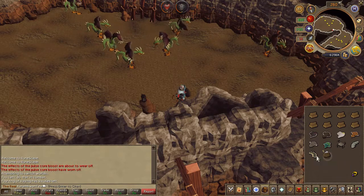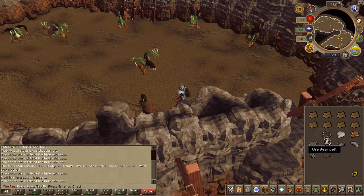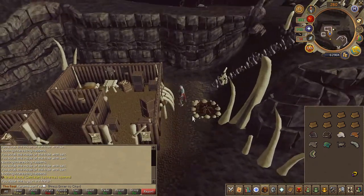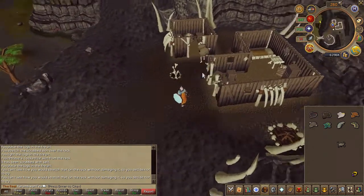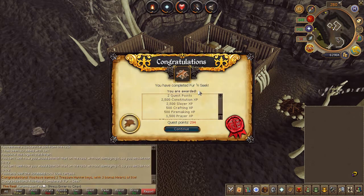Now that you have all your pelts, go ahead and use your salt on all of them. Then head back to where you started the quest. Just to your right you're going to find a fire pit — go ahead and add a log to it. You will start stretching and drying the hides; this is all done automatically so just give it a minute. Note that you can't stretch the crab pelt, and that's fine. Once you've stretched all the rest, go ahead and speak to the old man, and quest complete.